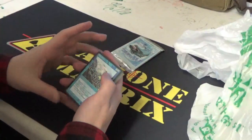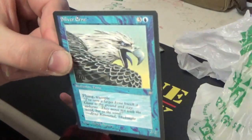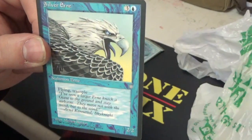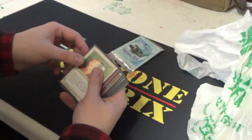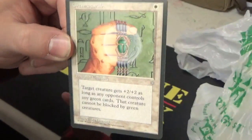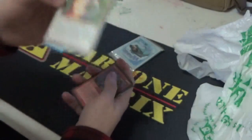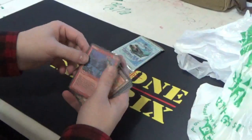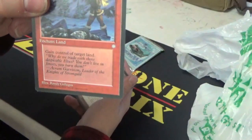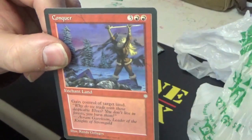So cool. Alright, we got our Uncommons first. Silver Erne — probably saying that wrong — Flying Trample, 2/2 for 4. Green Scarab: target creature gets +2/+2, and as long as any opponent controls any green cards, that creature cannot be blocked by green creatures. And Conquer — Enchant Land, gain control of target land. Awesome card. Look how great the art was.